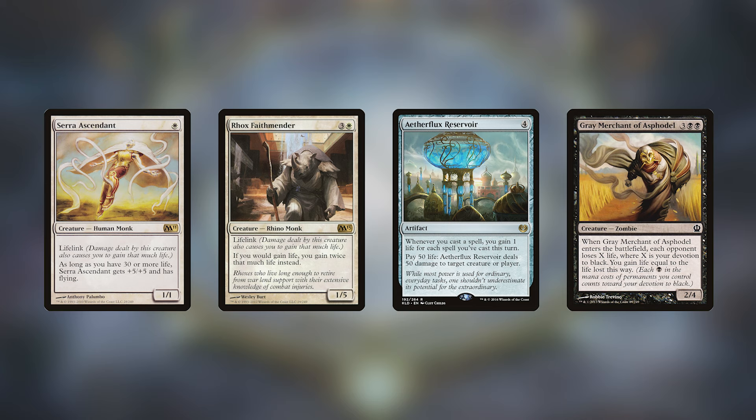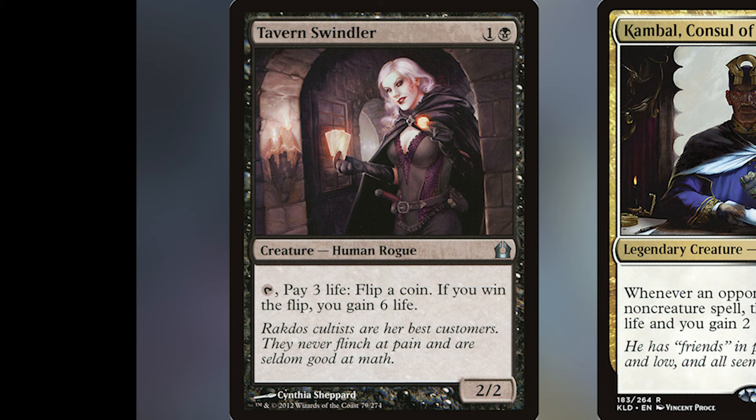White and black are no strangers to life gain. Serra Ascendant — a very infamous one-mana creature — can gain back six life in combat in the early game, which makes the rest of the game a lot easier. Archangel of Thune doubles your life gain. Aetherflux Reservoir lets you play the game normally without worrying too much about life loss, as casting spells offsets what you're losing. Gray Merchant of Asphodel could be a win con but is more likely just a great way to gain a lot of life back at once. Tavern Swindler is a janky choice — you pay three life to flip a coin, potentially costing six life — but combined with other life gain cards doubling that payoff could be worth it.